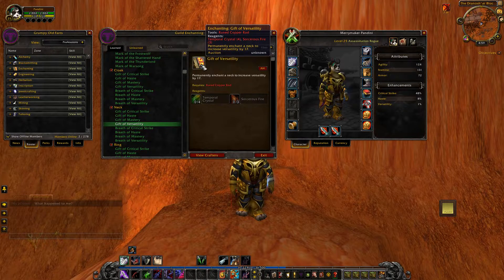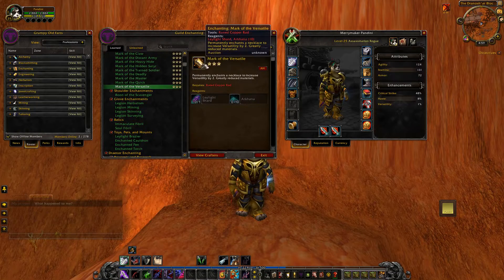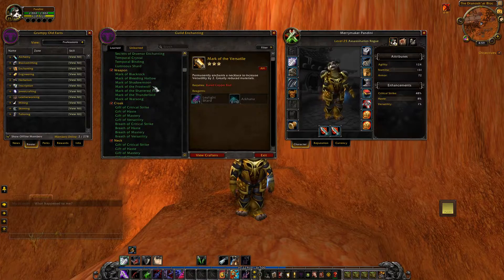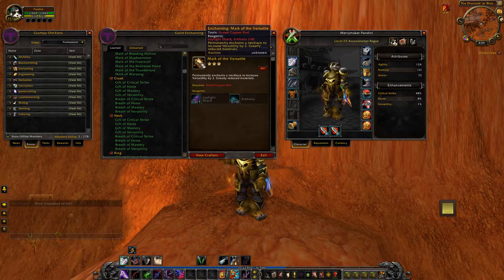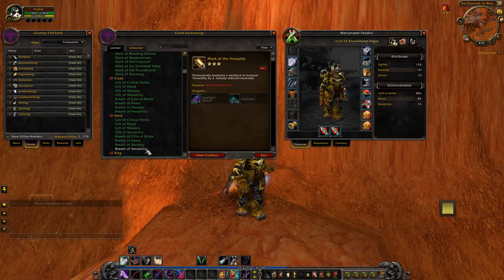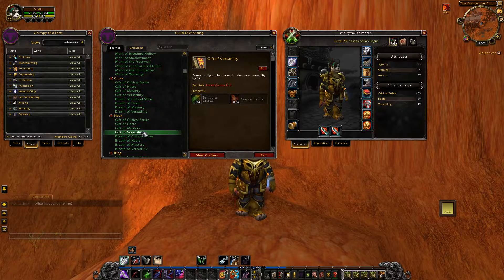The Draenor enchantment scales from level 0 to 100, and at level 100 Gift of Versatility is actually the same value as Mark the Versatile. The Legion enchantment scales at a much more awkward and slow rate - in fact I'm not sure if it actually scales at all until you reach around level 90. Until then those Legion enchantments are really bad, so you should just stick to using the ones from Warlords of Draenor.